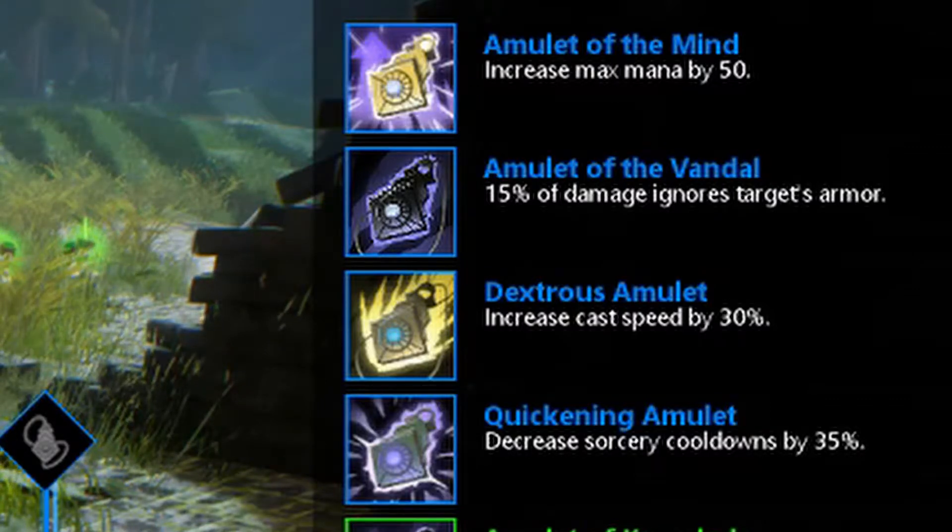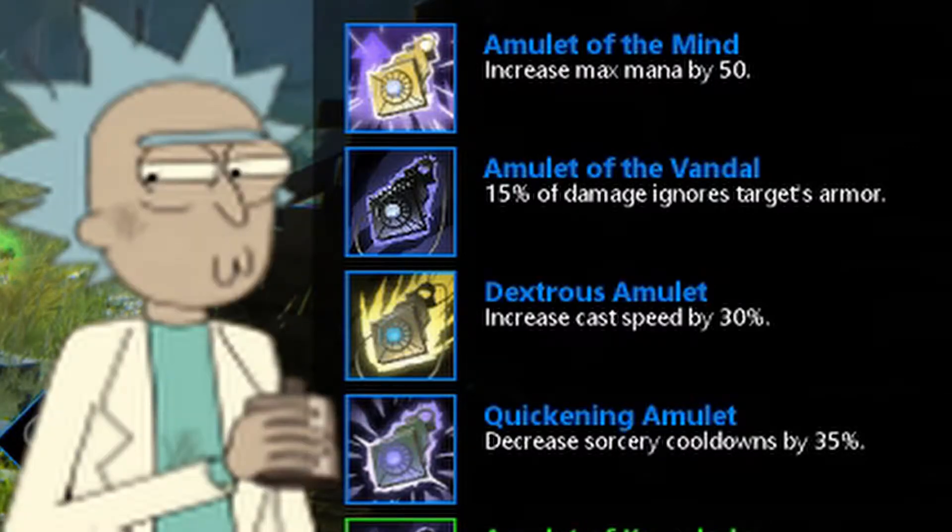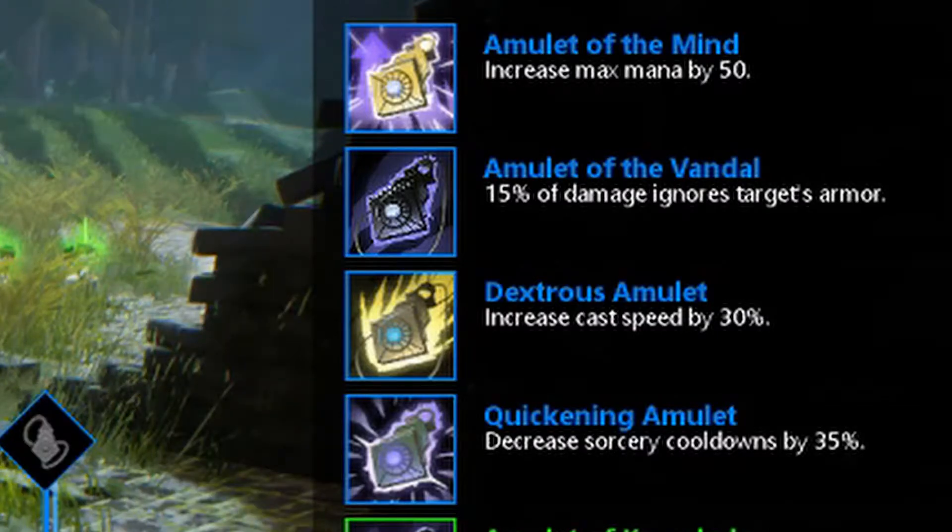The Amulet of the Vandal adds 15% of damage that ignores the target's armor, so 15% of your damage will ignore your target's armor, hitting them directly. The Quickening Amulet decreases your sorcery cooldowns by 35%.